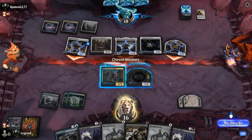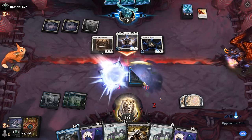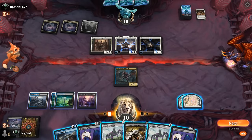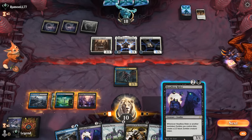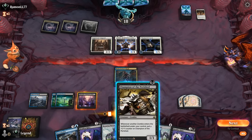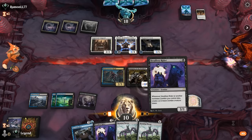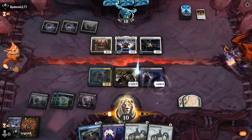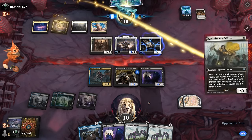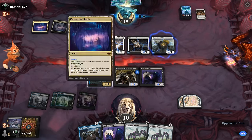We can't block Addlin all that profitably, unless we want to double block — I think we just take these trades instead. Roaming Throne is now an option. Could also play Champion plus Headless Rider; Headless Rider would be four power, so could maybe trade for Addlin as well. If we play Throne afterwards we get to trigger Champion twice — that might be better. Now if any trades happen we'll get some zombies in return. They might be playing a second Caller here if they're running Cavern and Plaza.